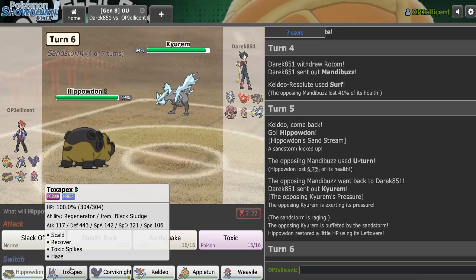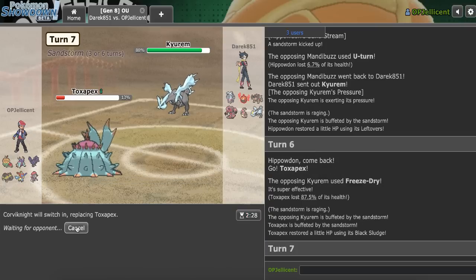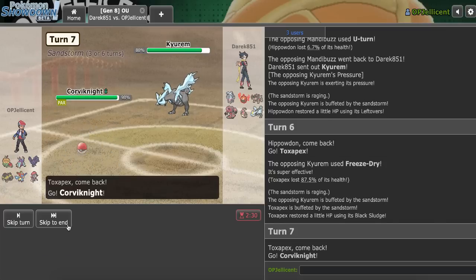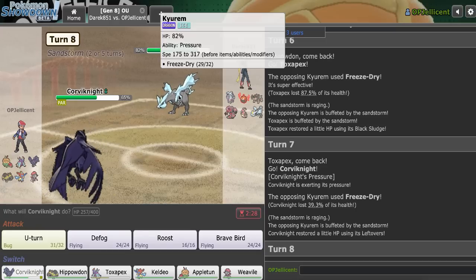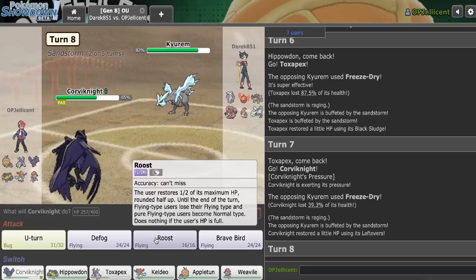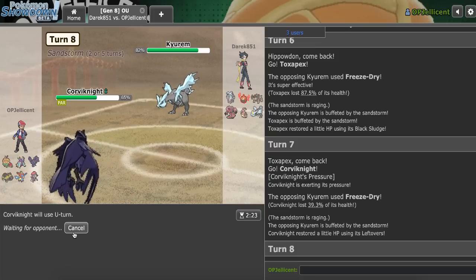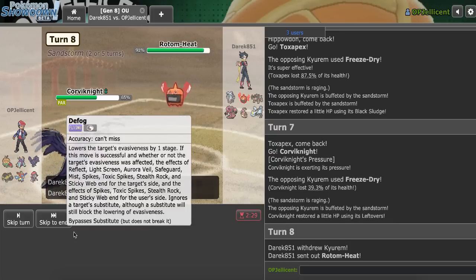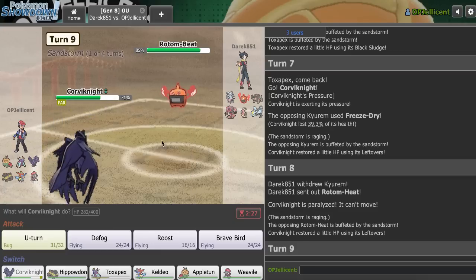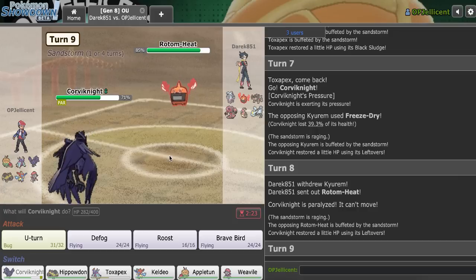Initially we'll go Pex. Yeah, they go for Freeze Dry, so Corviknight can take that. The problem is, because I'm paralyzed, it's just going to come down to whether I can break through or not, because if I can, I can get back in Keldeo. Yeah, that's doing nothing. I don't think it's worth going for Roost - as much as I want to play it really defensively, I know if I do, I'm just going to get haxed. I tried to go for U-turn immediately and even that didn't work out, which is really unfortunate.